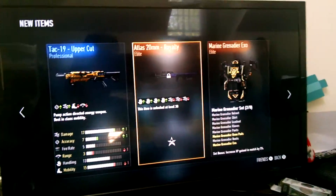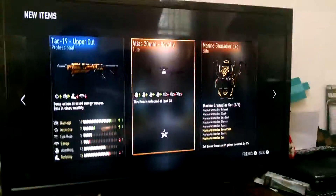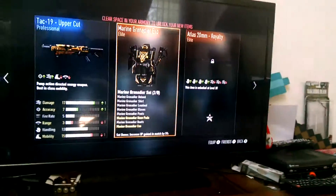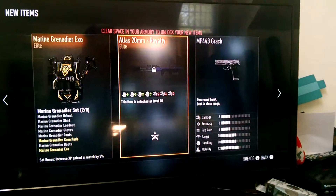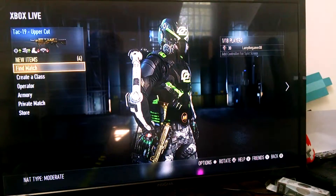You get the Atlas 20mm Royalty. I think it's like a shotgun — I don't know, I'm going to check actually. I got the Uppercut, which is kind of a cool gun, I think it looks pretty decent. The Marine Granite XL looks cool. The Wheels looks really cool. I think I got a decent amount of stuff.